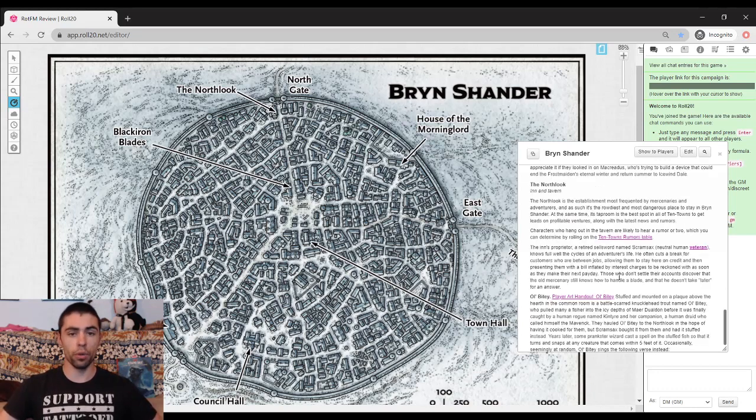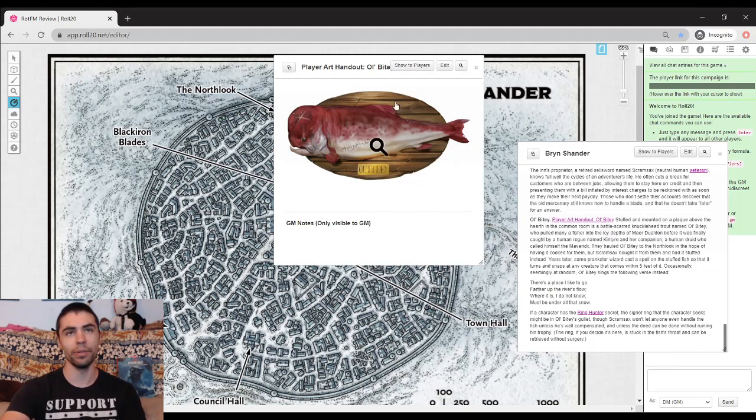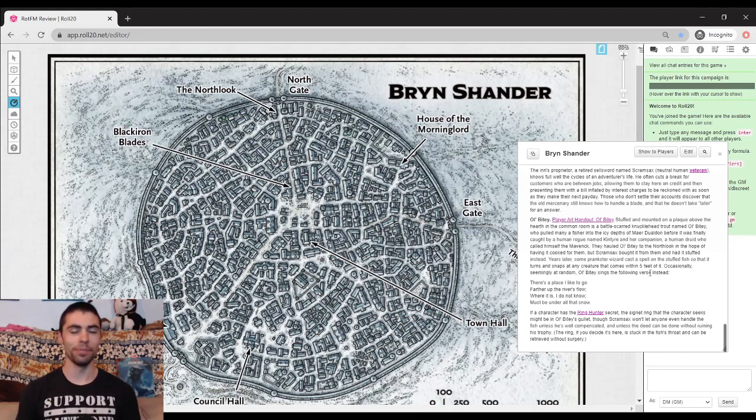Lastly for named locations in Bryn Shander, we have the North Look, owned by a sellsword named Scramsax — a really odd name, probably not his real name, as a lot of people come to the North and change their names because they're eluding something. This place is basically dedicated to adventurers and vagabonds, so it attracts a rowdy crowd. One thing that's awesome about this location is the fact that there is a knucklehead trout mounted on the wall named Old Bitey. Old Bitey got his name because apparently this fish killed a whole bunch of people, and eventually someone caught it and mounted it on the wall. A little while later, some random wizard showed up and placed an enchantment on it — now it's like one of those singing bass fish.